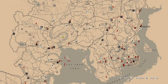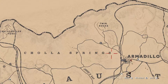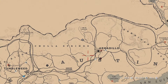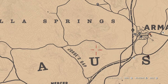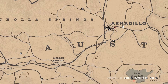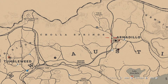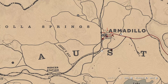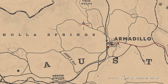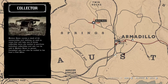Let's get to Madame Nazara's location. When she's not in her usual spot, she's down here at the Cholla Spring spawn area — Armadillo, Twin Rocks, Jorge's Gap. I personally spawn at Armadillo and just run straight to her. There are no mountains in the way, so it's a straight shot directly from the Armadillo spawn.